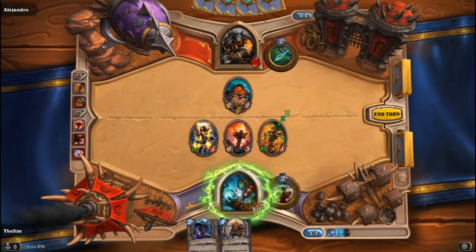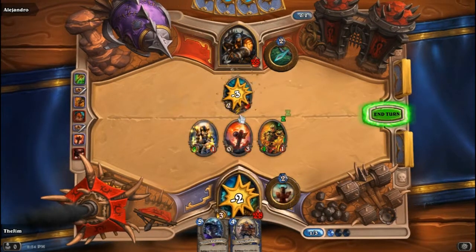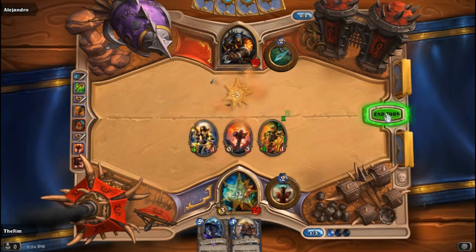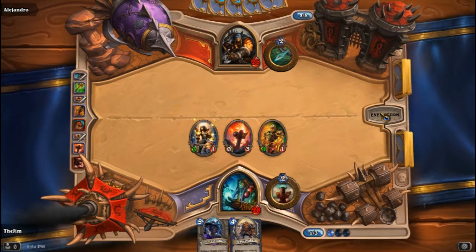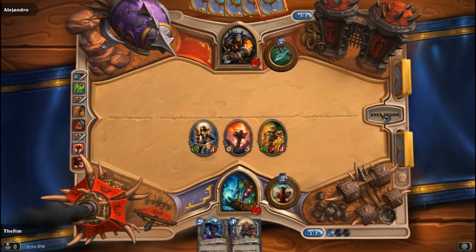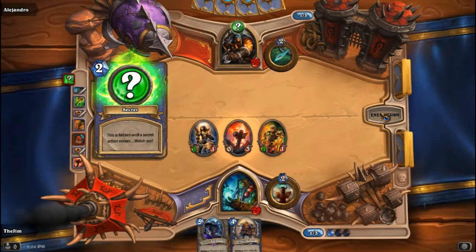Rockbiter Weapon to remove the Hyena. I took a two-point hit but he took a five. And now I've got a three-one and a four-one on the field that he's got to deal with. He can't just ignore them. I got them out nice and early, nice and cheap.